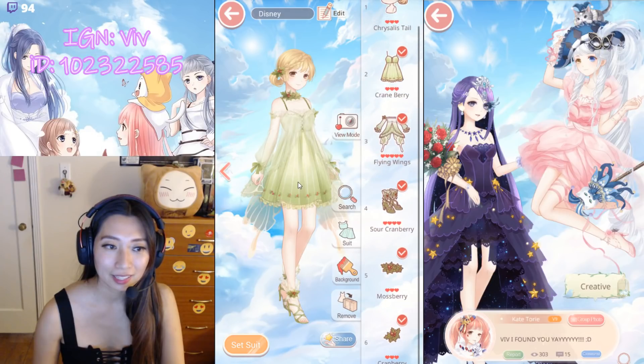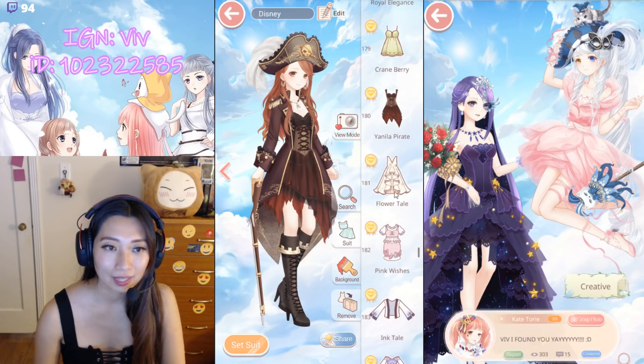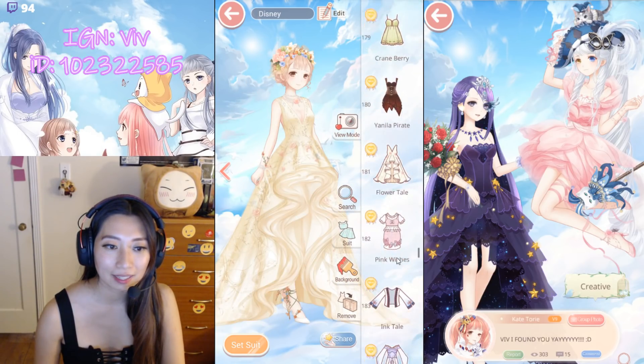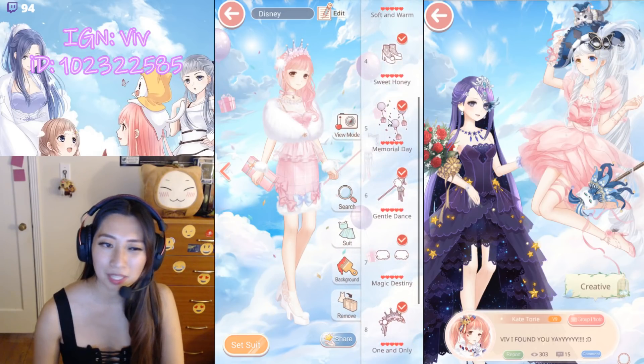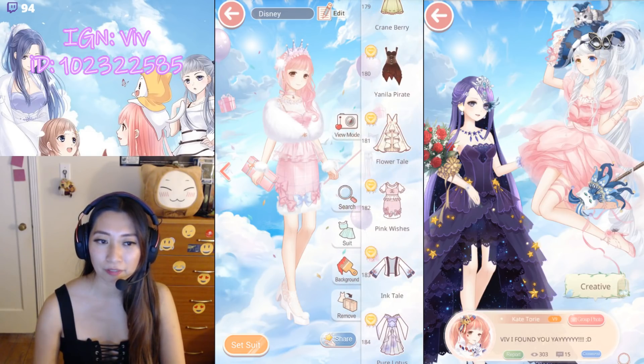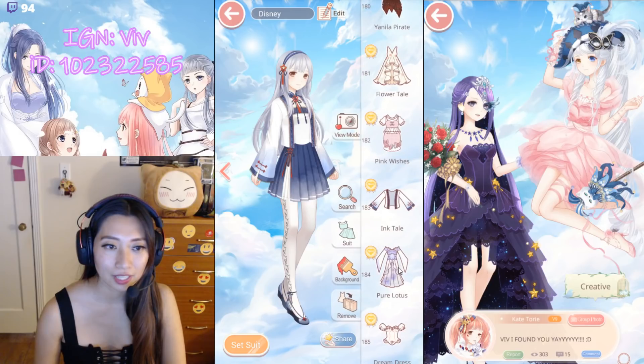Cranberry — chapter suit. Vanilla Pirate — chapter suit. Flower Tail from the Time Limited Pack. Pink Wishes — I believe everyone got this for free; this was one of my first suits. Ink Tail — association suit.